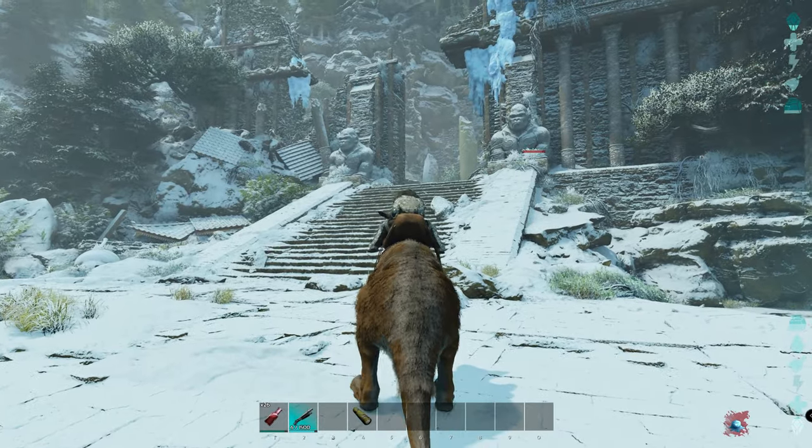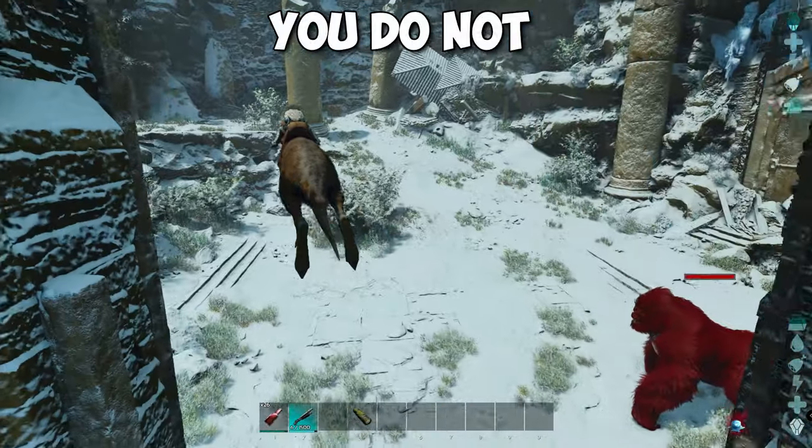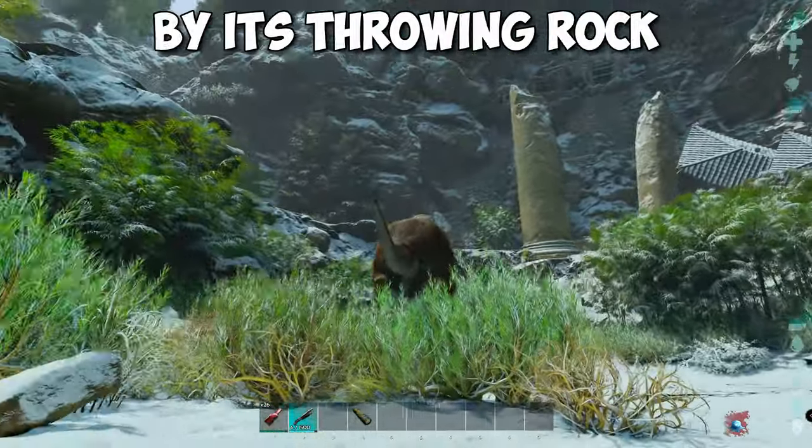The most important thing in this Alpha boss fight is that you keep on moving, since you do not want to get hit by its thrown rock.